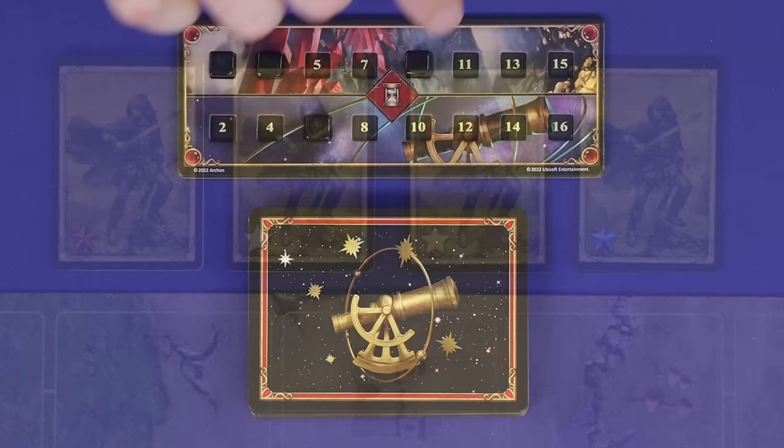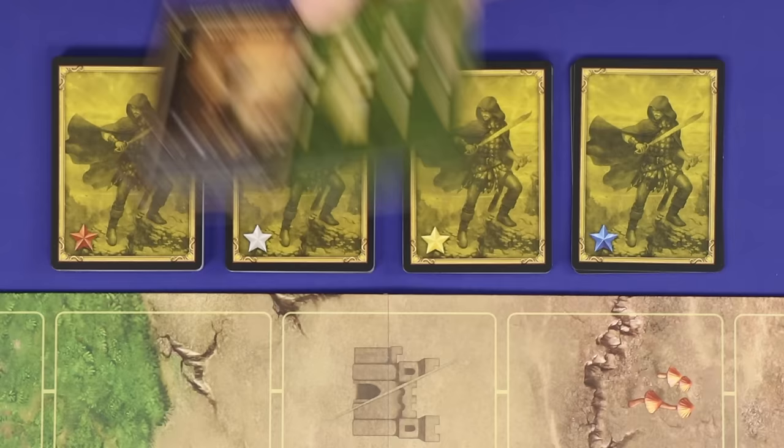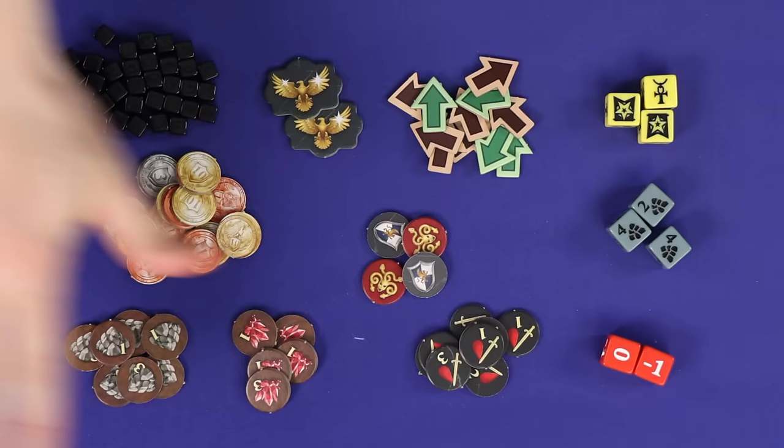Beside the combat board, shuffle and place the four face-down decks of neutral units: bronze, silver, gold, and azure. Also place the gate, wall, and arrow tower cards nearby — they may be needed in combat. Cards with this back are returned to the box; they're used only for solo play. The cards with this back we'll talk about in Chapter 2. Keep all remaining components nearby ready for use.